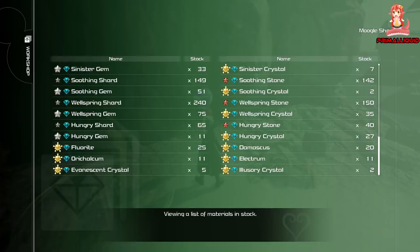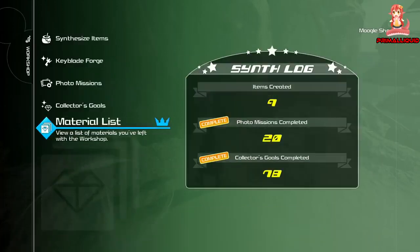The evanescent crystal and the illusory crystal are drops from completing battle gates — these are used in Mickey and Donald's ultimate weapons as well as a couple of armors. And there you have it — that is how you can get all 78 synthesis materials. I hope you enjoyed it and I really hope it helped. If it did, leave a comment and a like. Thanks for watching and I'll see you soon.